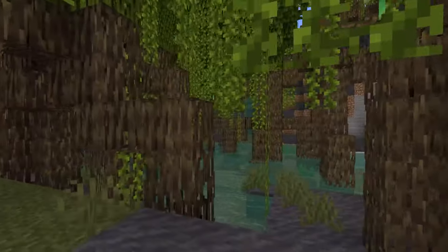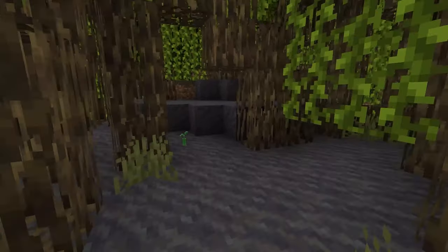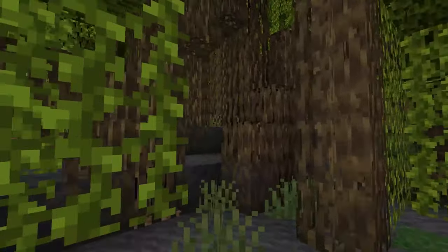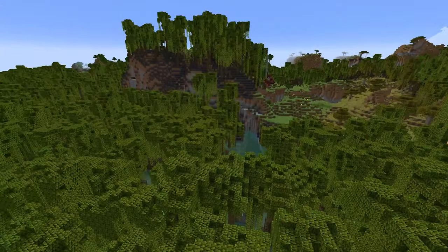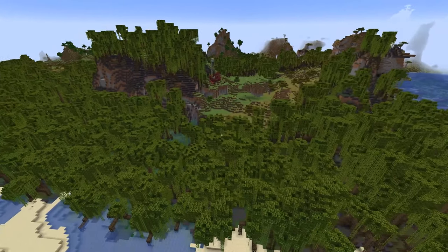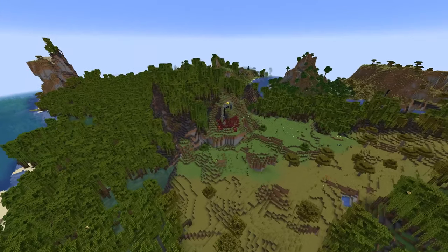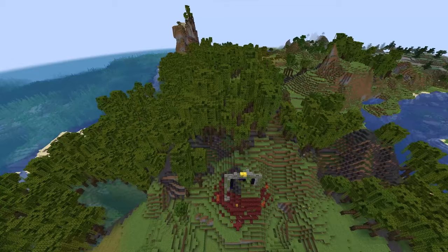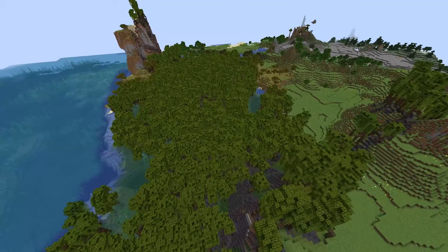Honestly, maybe once we get some frogs and fireflies in these biomes it's going to be a bit better, but at its current point it is missing something that makes it a little dull once you're down inside. This biome looks really cool from above though. It's definitely one of the denser forests in the game. Because of the roots and how the trees are shaped, it actually becomes much more dense and harder to get through, which is perfect for this type of biome.